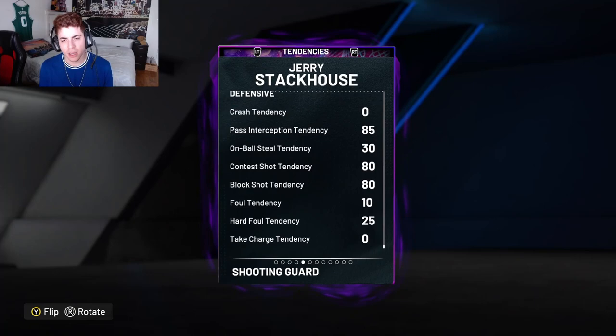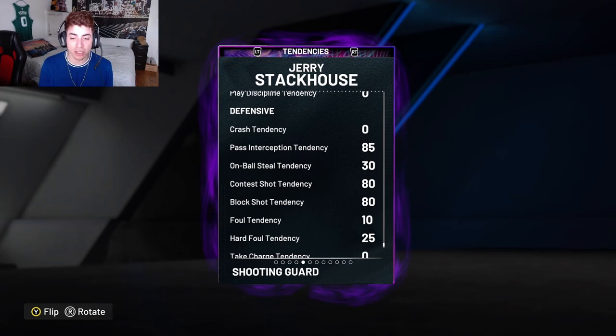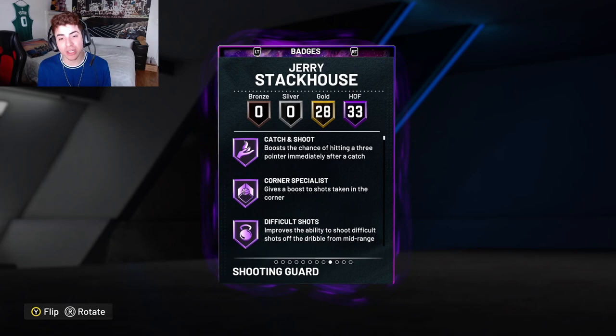His tendencies should be pretty good — and they are. He comes with an 85 pass acceptance tendency, a 30 on-ball seal tendency which is atrociously bad, an 80 shot and 80 shot block tendency. He also comes with 33 Hall of Fame badges.